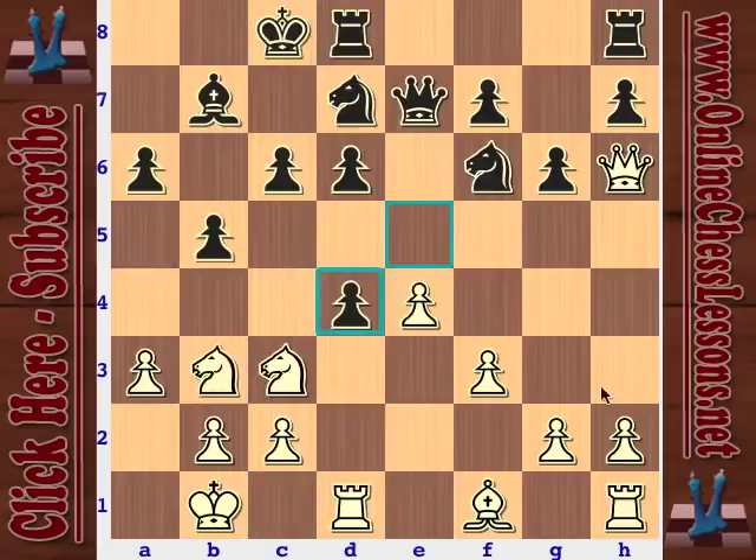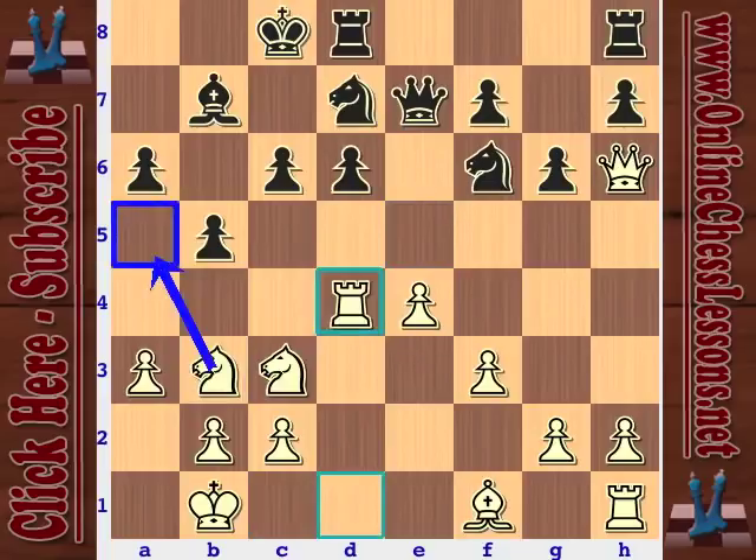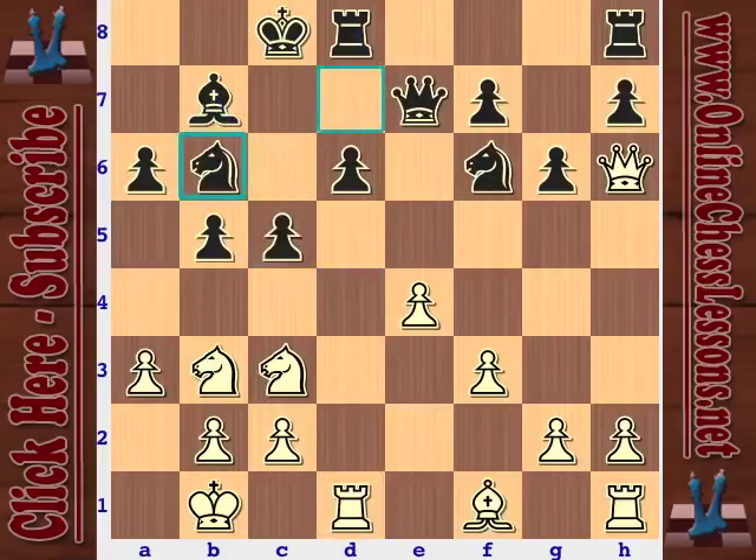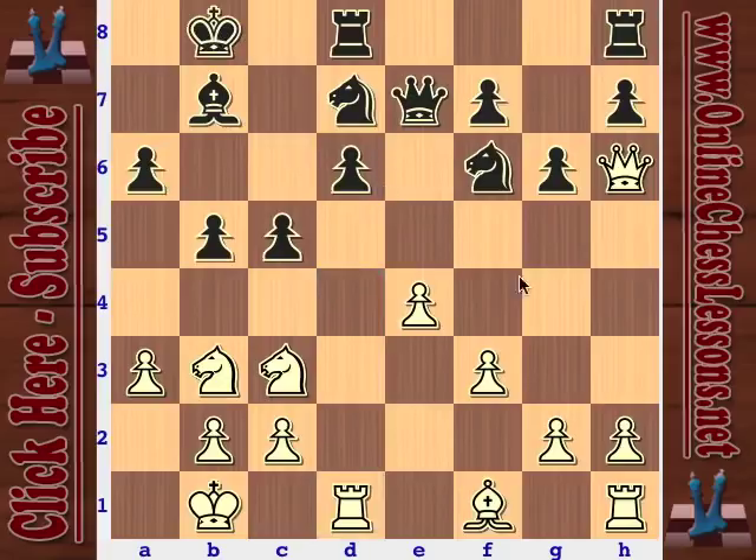Black plays c5 to open the bishop and push white back. Knight to b6 is a very logical response, just playing in the center — it looks like black wants to play d5 and have a good position. Also possibly useful is king b8 as a prophylactic move — now white doesn't know if the knight is going to b6 or e5. That king b8 idea is actually pretty cool.